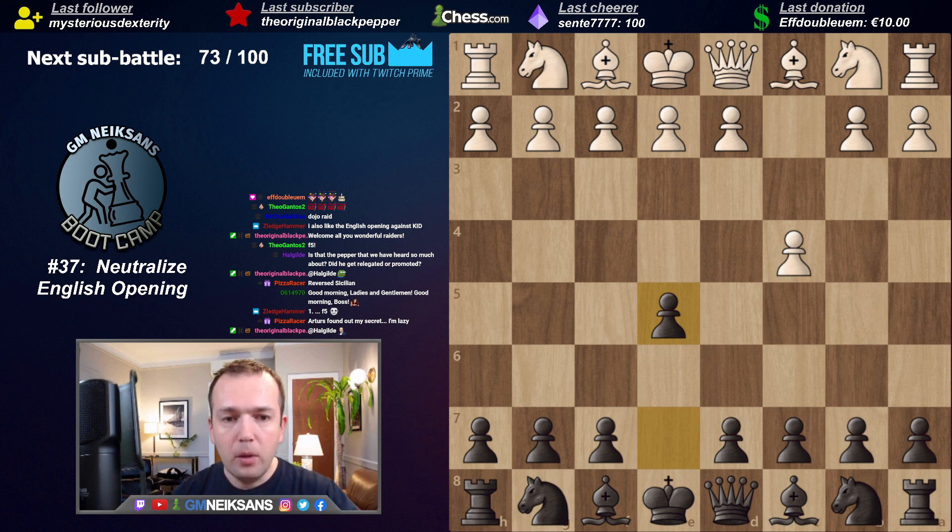C4-E5 is not really compatible with any other continuations. You cannot switch from D4 or Nf3 to the E5 systems. This is a standalone continuation, and this you have to understand. From the lazy player's perspective, this is an extra opening that you need to study. I do understand the people who are playing E6-D5 - 'I don't care about the English opening, I'm just playing my system.' But I think we can afford to be a little bit ambitious.